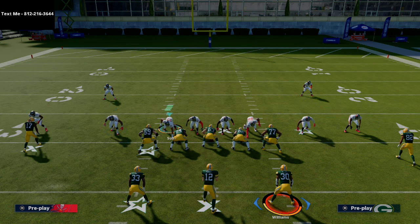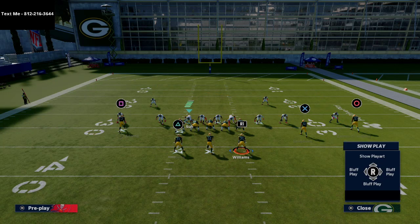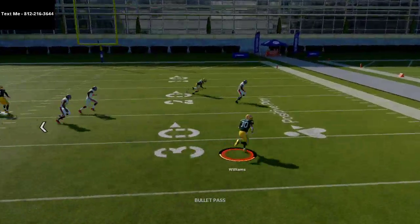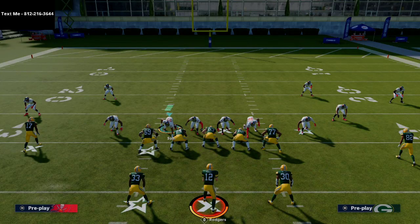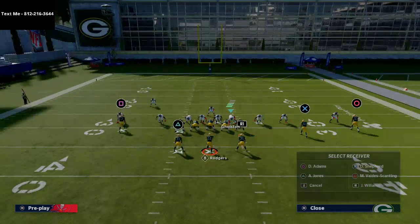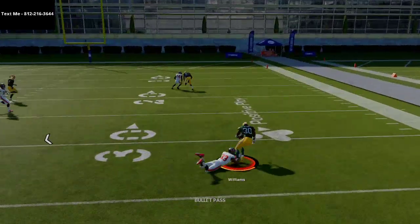Both running backs are on wheel routes, and you have crossing routes to your interior receivers. What I like to do is redrag Davante Adams and leave Shepherd on his route — that helps a bit against zone coverage. Against man coverage, you're going to get a man switch on the right side because of the inside route crossing with an outside route. Against mid blitz, they'll bring their user over the A-gap, and when they make that adjustment you get a natural pick, a natural rub, and you can get the ball out to the running back quick.